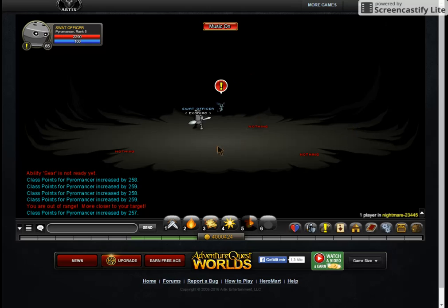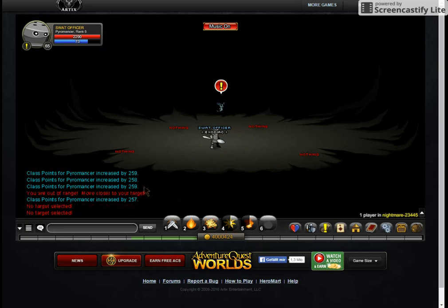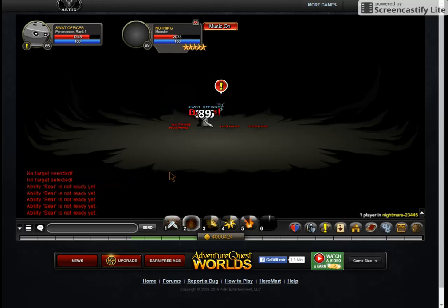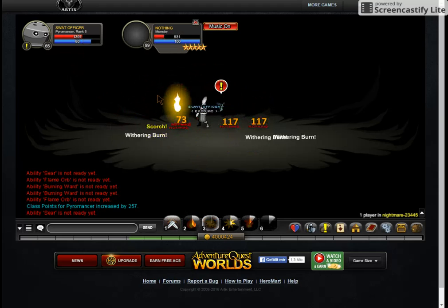This class is very good for PvP and bossing because you have this constant DoT you can just spam. It's a 20-second cooldown, which is okay, but if you use the moves a lot, you will notice that the mana isn't the best. I'm using Mana Vamp so the mana will be better, but if you keep using moves your mana will deplete faster.